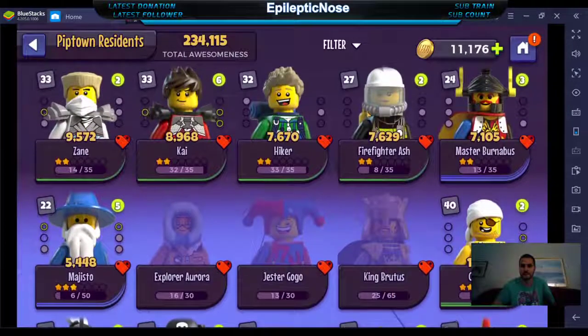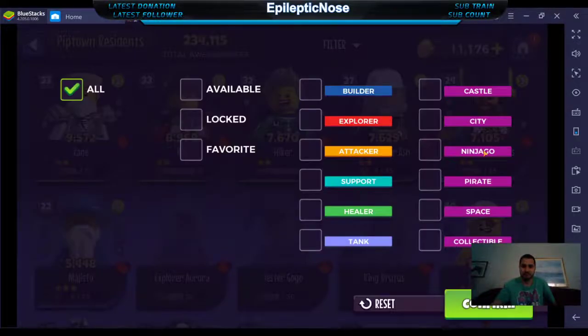You have different teams that you can filter through. You have Castle, City, Ninjago, Pirate Space, and Collectibles. The three main teams are Castle, Ninjago, and Pirates — those are what you're going to want to focus on.